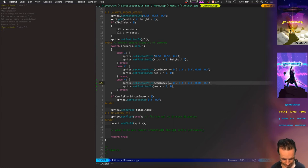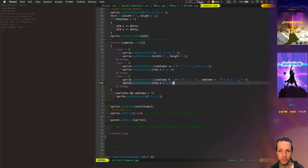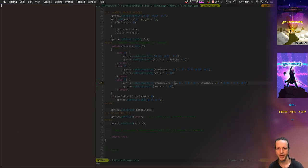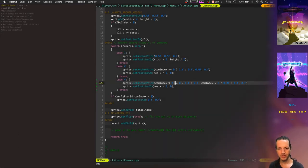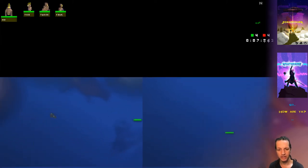Cam index mod two. And this one would be cam index — if it's less than two we do zero, and if it's greater than or equal to two we do one. And cam index mod two. Okay, I think that might do it. We're basically setting the anchor point for the FBOs — the frame buffer objects. Closer to working.